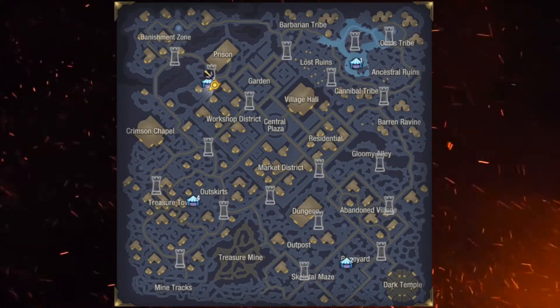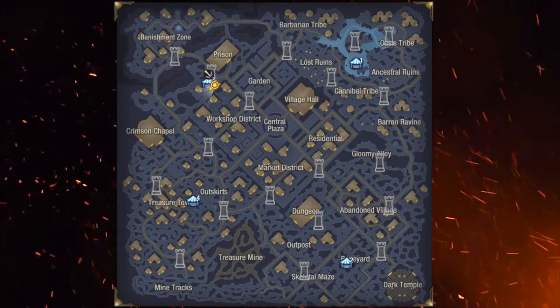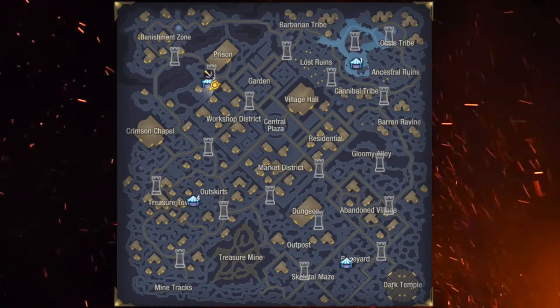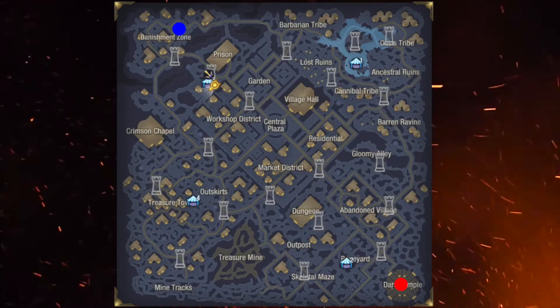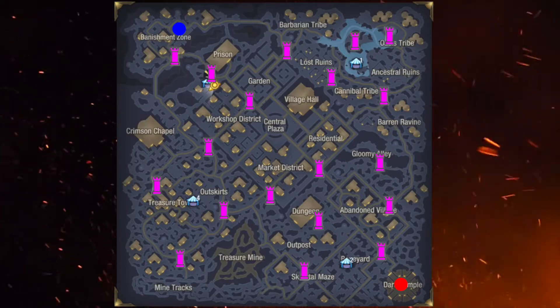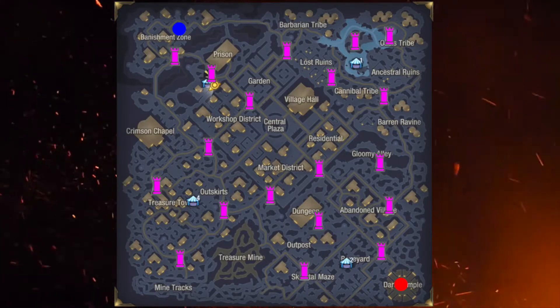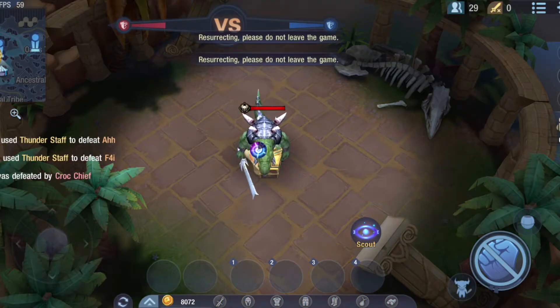There are several new game mechanics in Camp Competition. When the game starts, each team will spawn at the corner of the map. The blue team will spawn at the top left and the red team will spawn at the bottom right. You can see the tower symbols on the map, which are the spots that you can build a tower. In this mode, if you die, you'll spawn at your corner sign in 10 seconds.